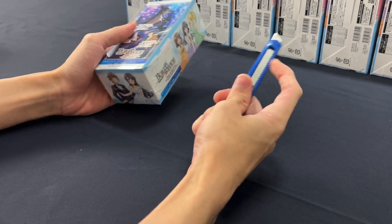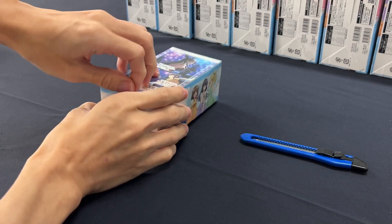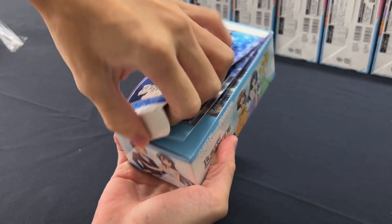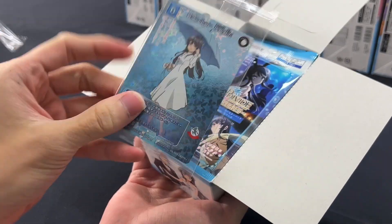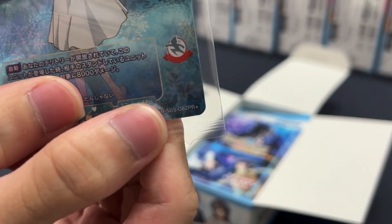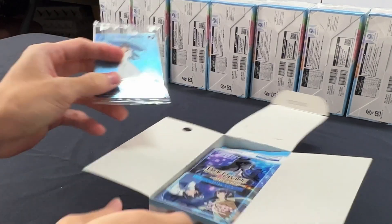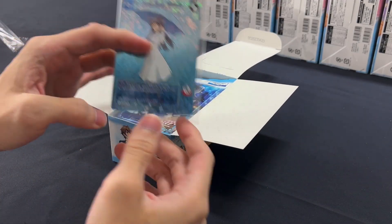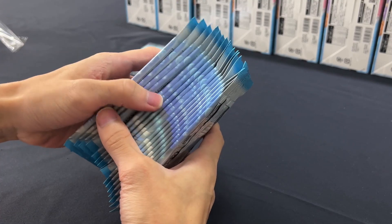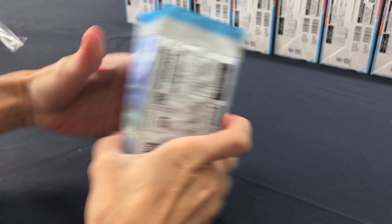We'll be slicing this open. As we open this box, let's look at the box toppers. Box toppers have both the foil version — you can see at the bottom right it says PR Plus — and the non-foil version called PR. Each box contains 16 packs in total.